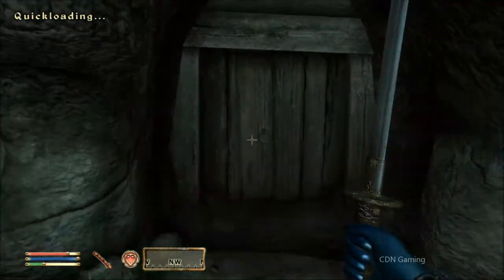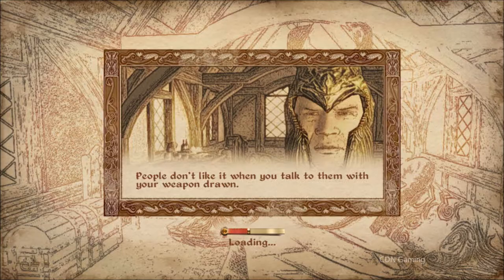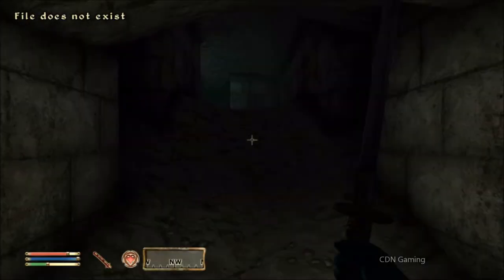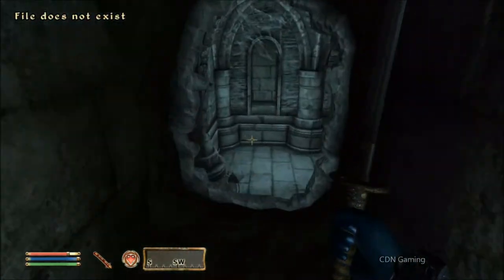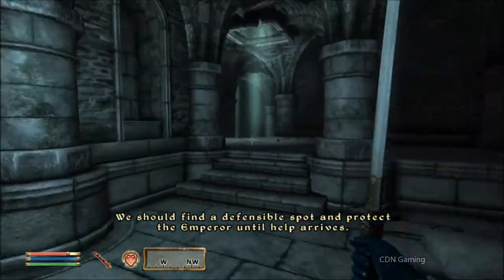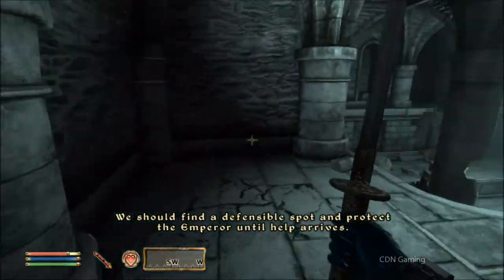Attempt number two — I'm not going to edit that part out, we're just going to leave it in. The game glitched a little bit on and off, but anyway here we go — we're meeting back up with the guards and they're about to get ambushed again.